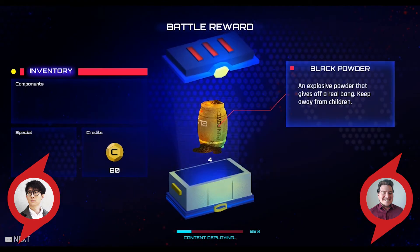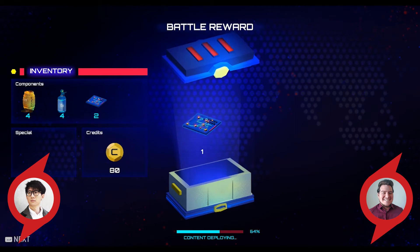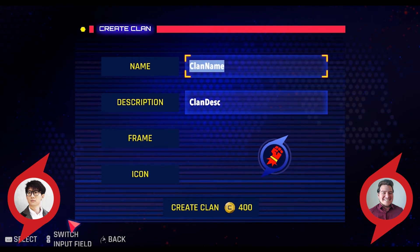Winning will earn you credits and gear to further develop your Voltas, and perhaps help you recruit additional crew members. You'll also gain experience whether you win or lose. All of these battles can take place in our single player story, against AI opponents, or in our PvP arena. We'll even have crossplay and clan support, so you can practice with your friends too.